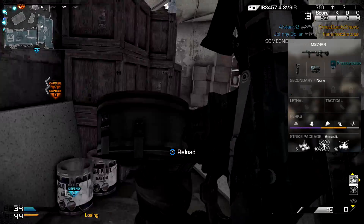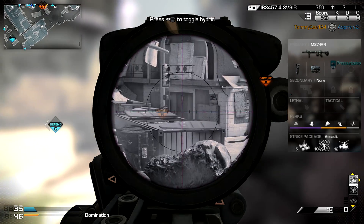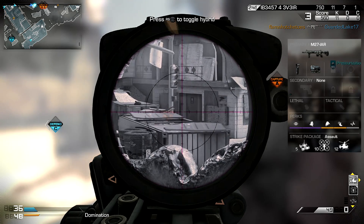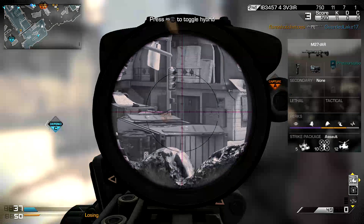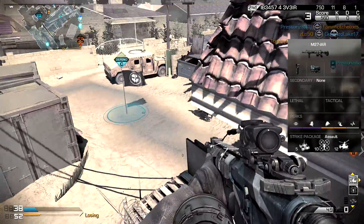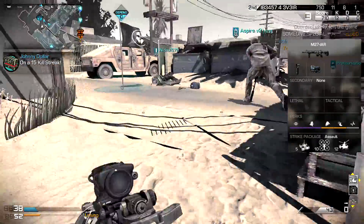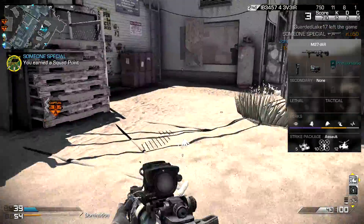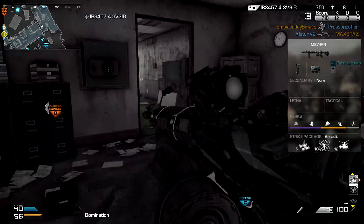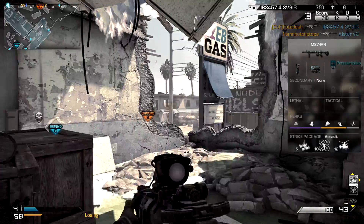Amplify is very important to have at almost all times in Call of Duty Ghosts because Amplify will help you realize if someone is coming around you so you can get the drop on them and get another free kill. Scavenger is obviously there so you can get ammo and keep using the gun you know how to use, instead of having to pick up someone else's weapon and gamble on whether it's good. BlindEye is there to hide you from scorestreaks. And if you are not running Incog, you are playing this game incorrectly.